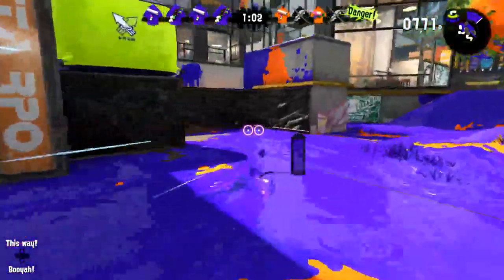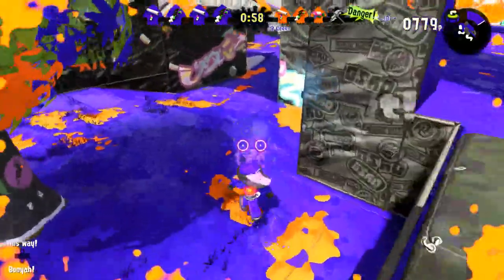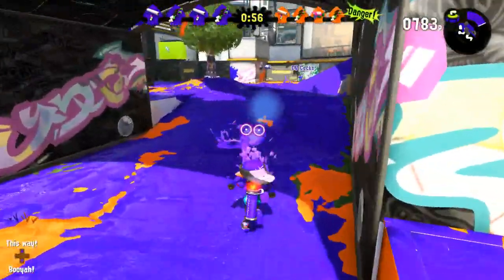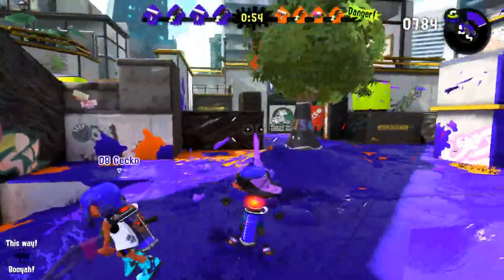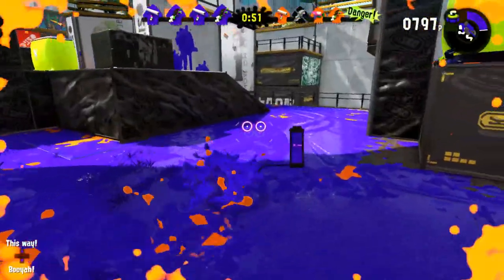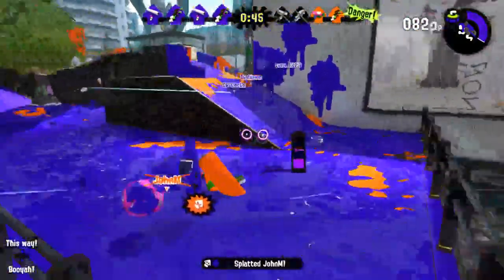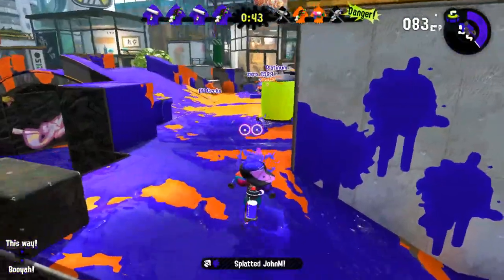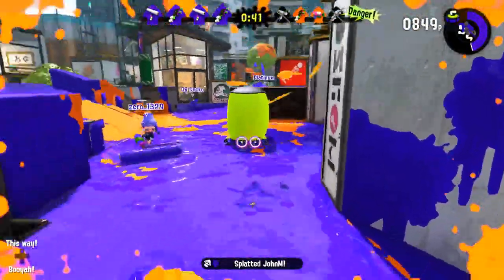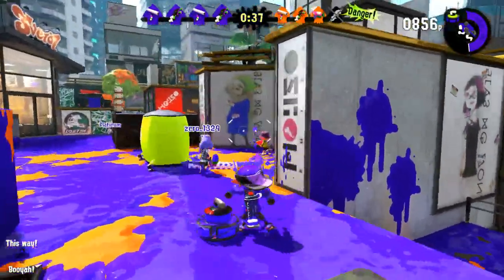You can see at the top with the little squids what weapons everyone has, and obviously you can see who's alive and who's not, who's in danger of losing. Another cool thing is that the squids up there will have a rainbow color when they have their special ready, so you kind of know a little bit better when you can use that.